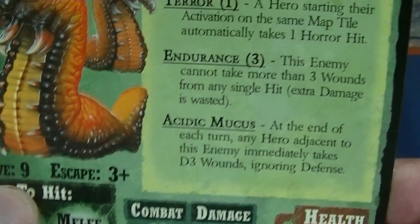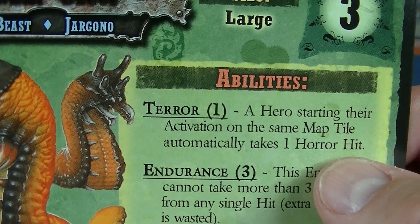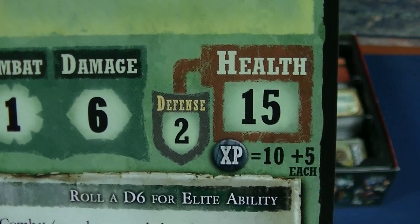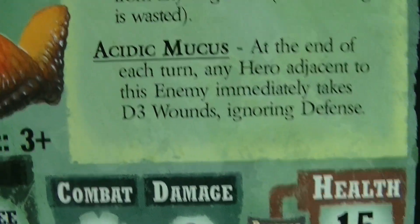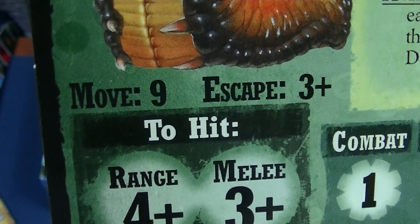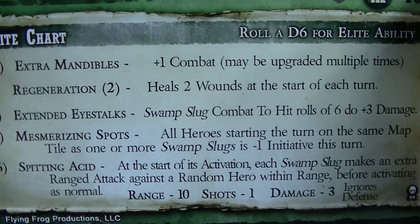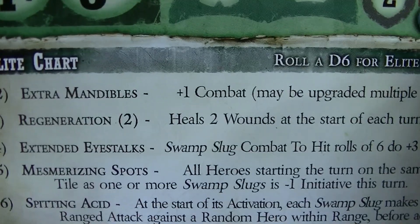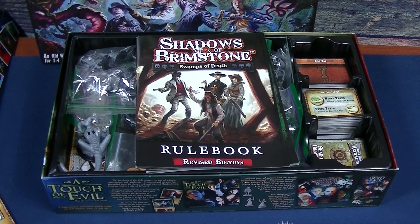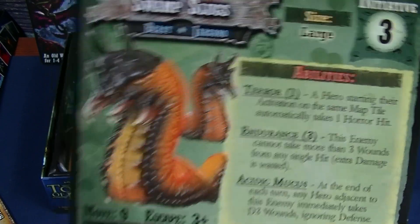They can move quite a bit — easy to escape from but still move pretty quickly. They have an initiative of three, but if you start on the same map tile you automatically take a Horror Hit. They have Endurance, meaning they can't take more than three wounds from any single hit. They have 15 health plus two defense, so it takes a bit to take them down. They also have Acidic Mucus: at the end of each turn any hero adjacent immediately takes D3 wounds ignoring defense. They can get right up on you, so you'll want to attack from a distance. Their Elite Chart adds extras like extra mandibles, extra combat, regenerate two wounds — which is crazy — and Brutal Sight. These add great flavor and variety to the Swamps of Jargonau.